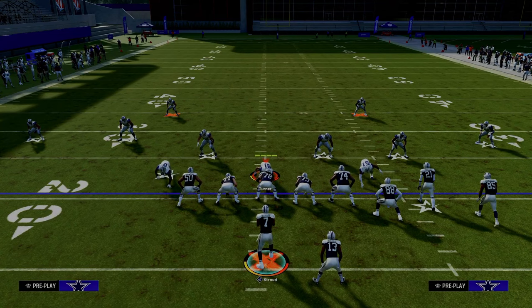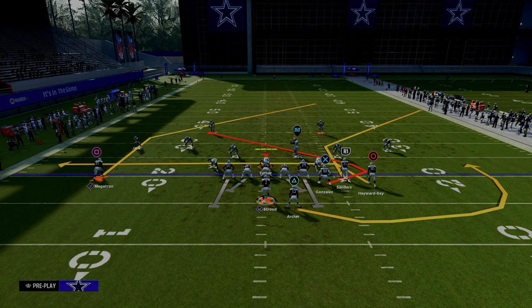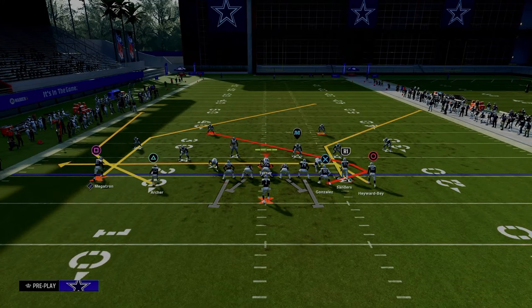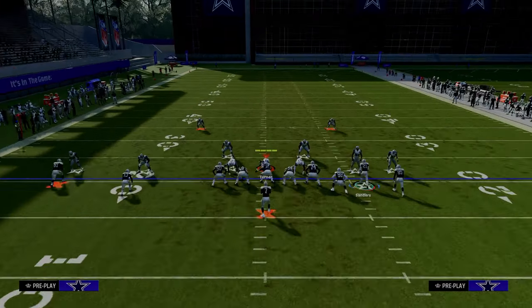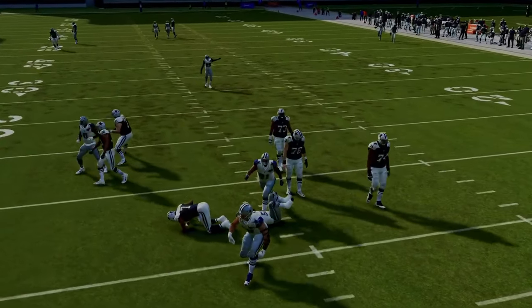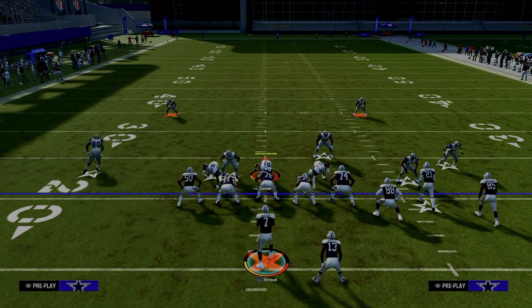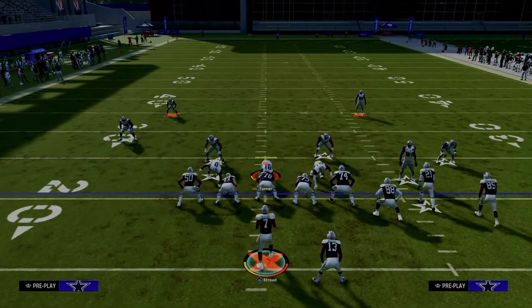The next play we're going to talk about is kind of a bomb or man-specific play, and there are a couple of setups for this. The first one is the man-to-man version. All we're going to do is put the running back on a wheel route and motion him to the left side of the screen. This is our main play that I like to use if someone is running man coverage, because it literally beats every kind of man coverage. You're going to look to the left — if that's not available, then you want to look elsewhere.